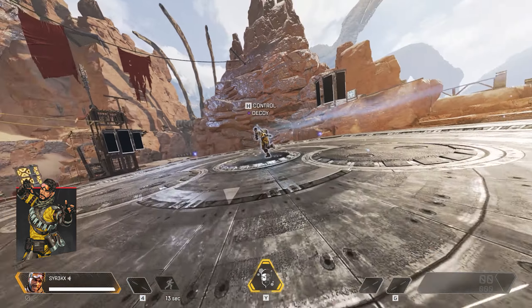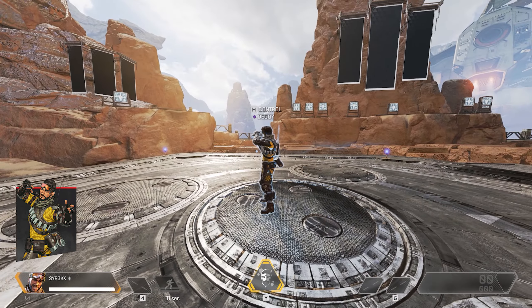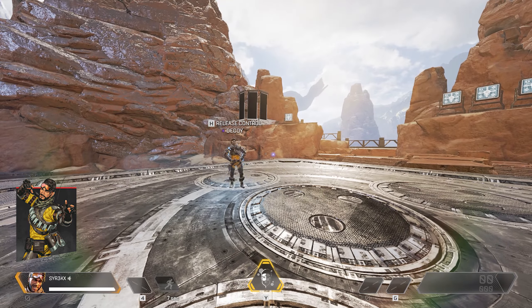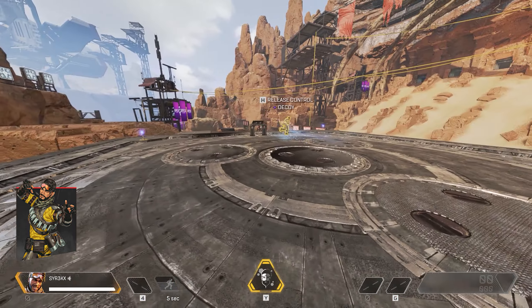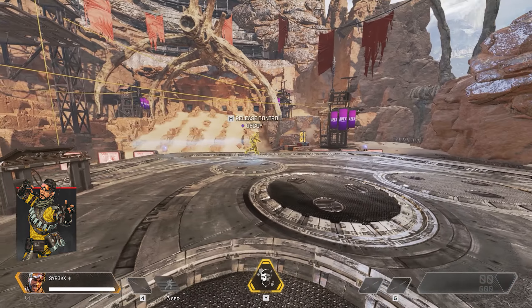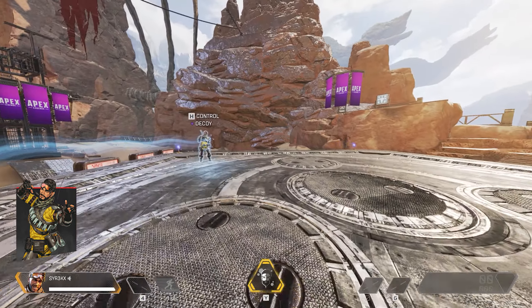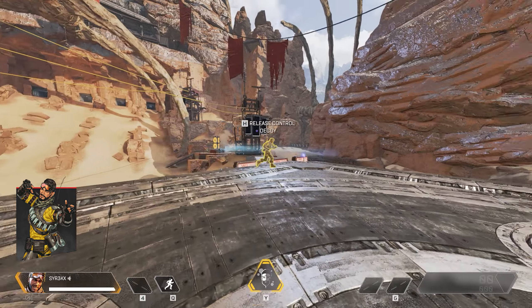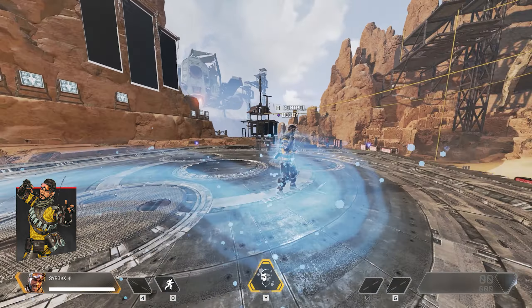Mirage's tactical Psyche Out sends out a holographic decoy to confuse the enemy. When used, a hologram duplicate of Mirage is sent in a straight line to wherever the real Mirage targeted. Upon reaching the target location, the decoy stands still and performs the inspect weapon animation unless the player takes control of it.